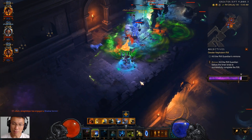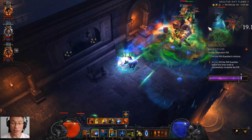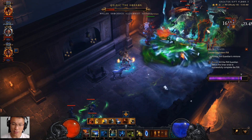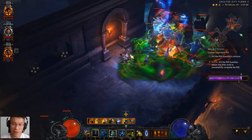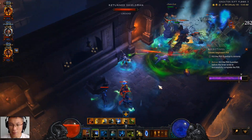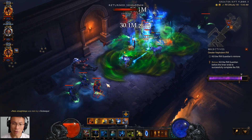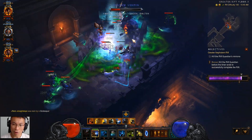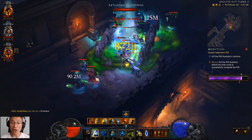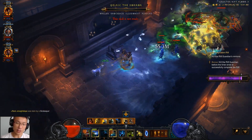The only thing about the gem is that you can't rank it up beyond rank 100, while other gems have a 150 rank cap. Does it really matter? Yes and no — it depends on whether you're doing Greater Rift 100 and above. Now back to Gogok of Swiftness, which is the one I've already switched to. It works a little bit differently; the damage mitigation is rather interesting and interacts with your build as well.